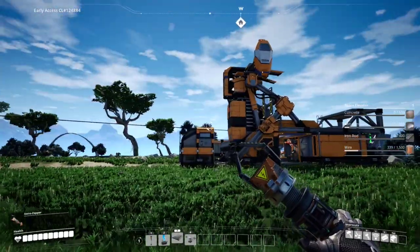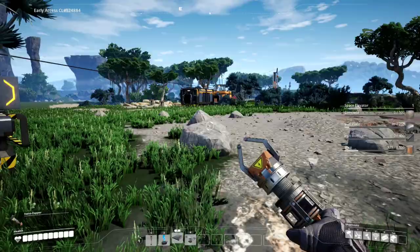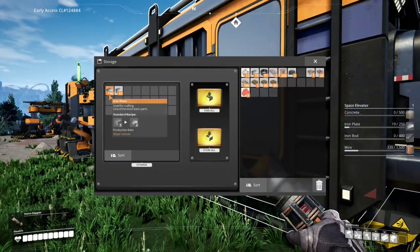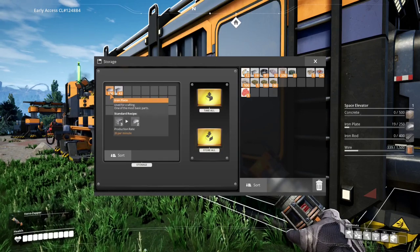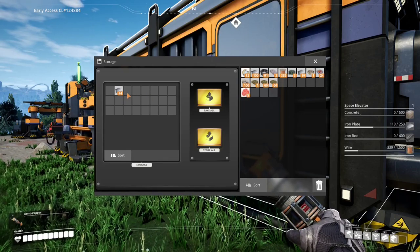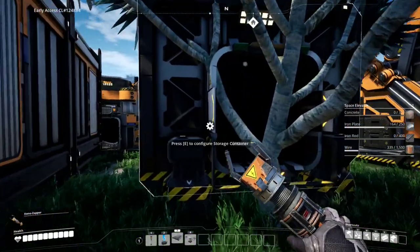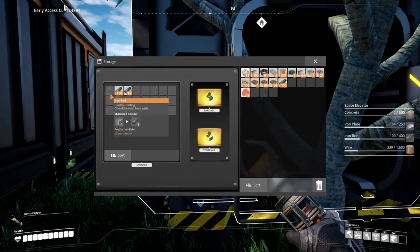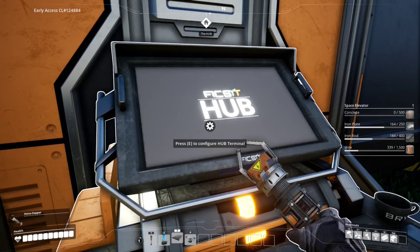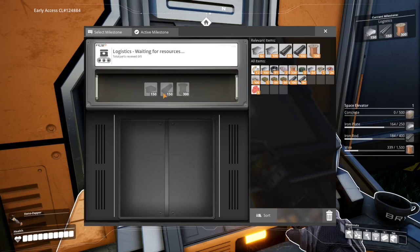Our base looks awesome - look at this, we've got such cool things going on! It looks like we can actually go ahead and get enough material for our next milestone. We'll take 100 of these - we can almost make it. No, we can make it right now! There we go, we have 150 there, and we've got 184 - so we have enough materials right now to go ahead and do our logistics milestone. Let's select this milestone - bam!